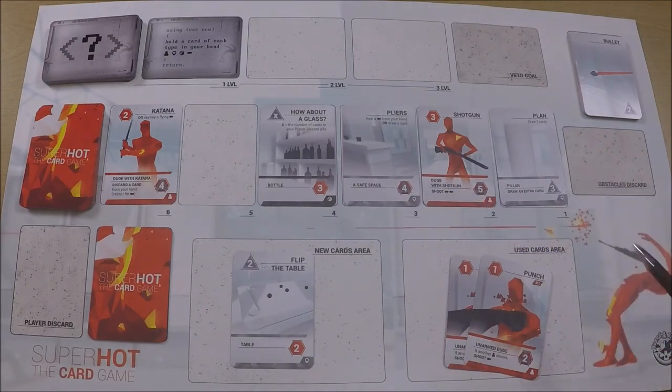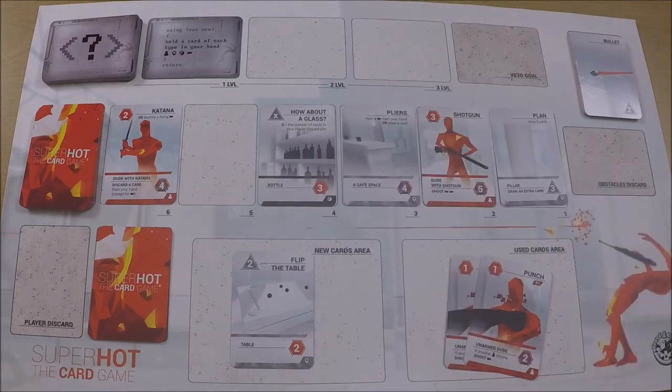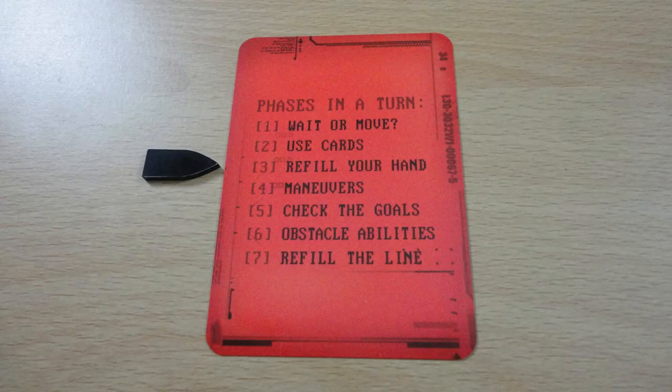It's important to note that when you're defeating cards from the middle you can't overspend — you have to spend exact. The cards remaining in play are too expensive; they all cost three and I've only got two dodge, so I can't get any more cards. That ends my use cards phase.